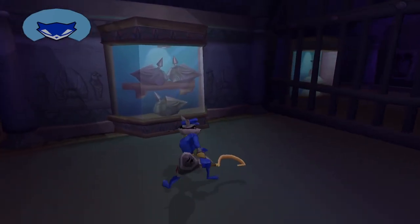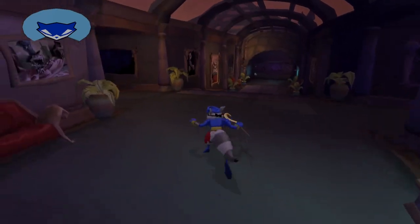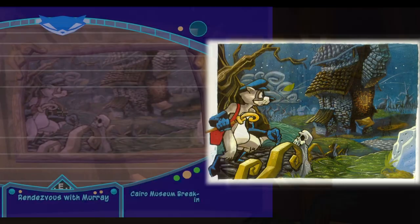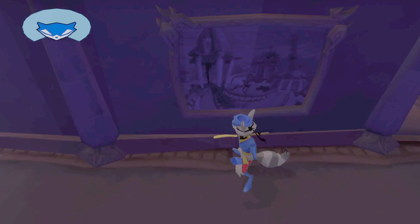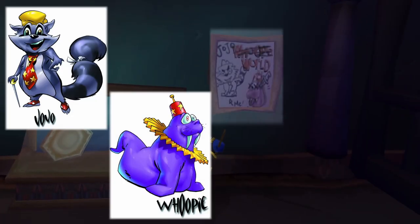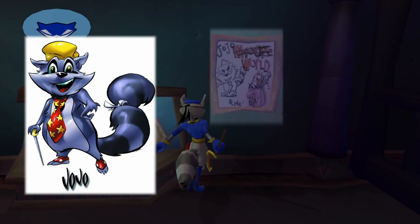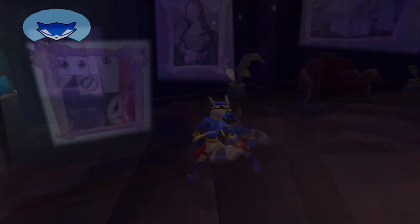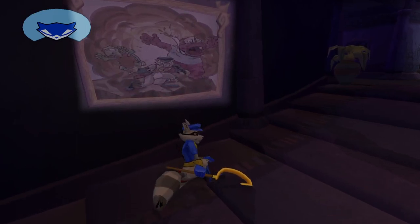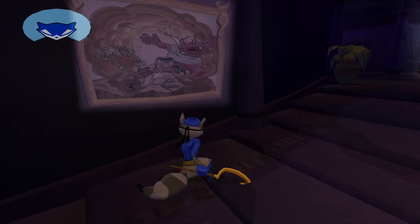This museum is absolutely packed with Easter eggs and references — nearly every piece of art relates to some other bit of Sly lore. You've got members of the Fiendish Five, a picture from the Panda King's intro cutscene, artwork from Raleigh's treasury, concept art from the original game including some of Sly's older designs, concept art for this game, and even stuff from Sucker Punch's first game, Rocket: Robot on Wheels — including one painting where you can see characters and the name 'Whoopi World.' Some people believe Jojo the Raccoon there was the original inspiration for Sly's design. And then there's this one that's just a collage of random textures. And finally, if I saw a picture of just me and my gang hanging in a museum that me and said gang are currently robbing, I would get the absolute hell out of there.